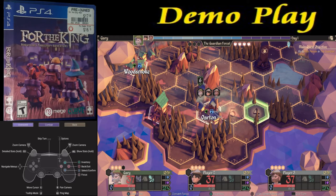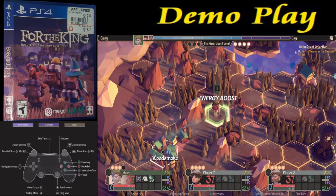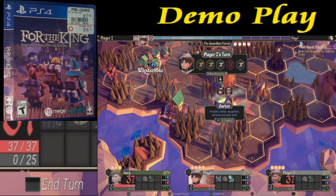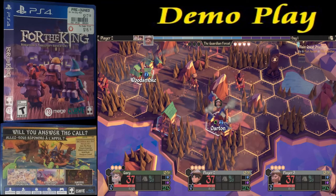It gives us a bunch of options; we can go in any direction we want. We're going to try randomly going over here — I want to fight that monster there. We moved our turn, and now let's go to the next player. We ended the turn and we can get this guy into position here.